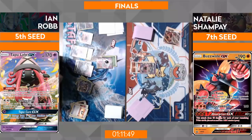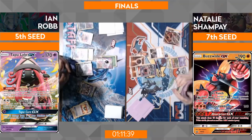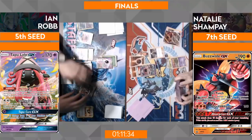Tapu Lele is not where you want to put the attachment for the turn. Natalie putting that Cynthia down — hopefully she can get another Buzzwole set up ready to go and can really start mowing down those Fighting-weak attackers in the Zoroark GXs.